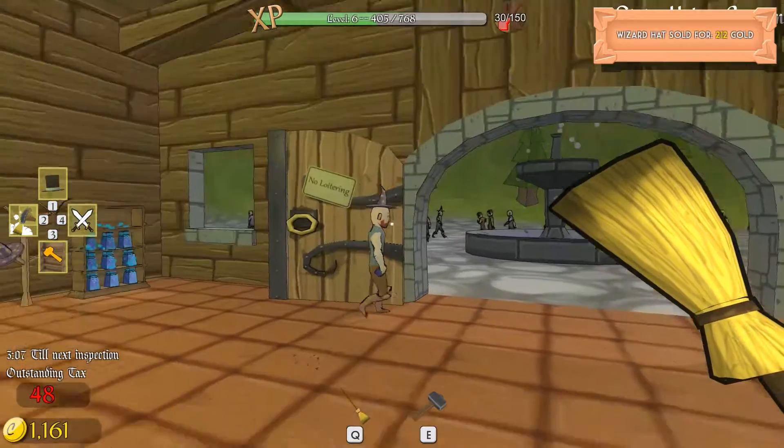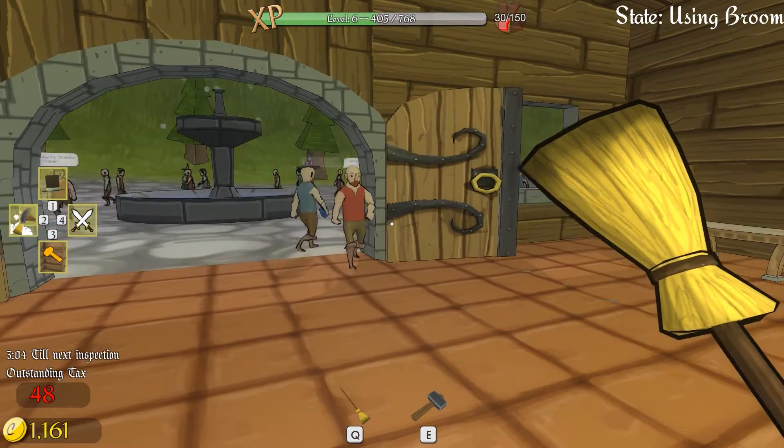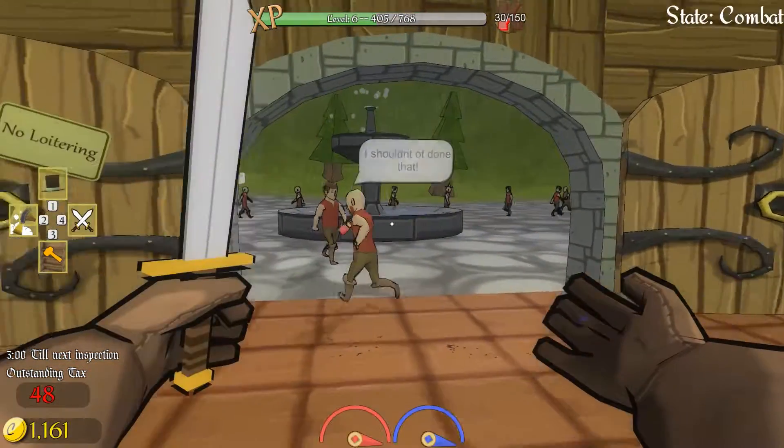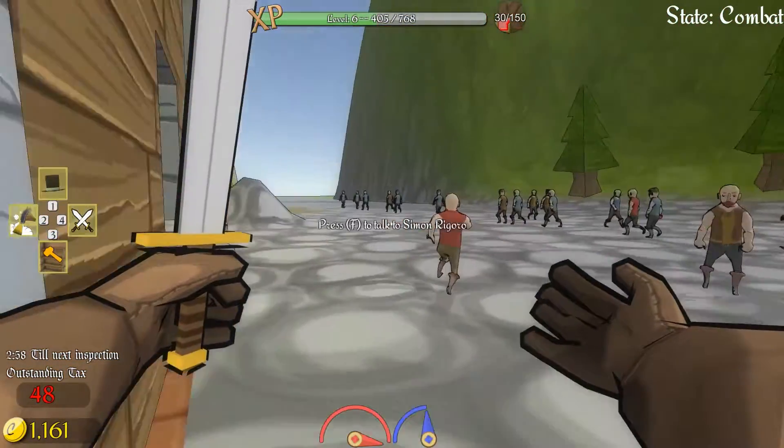I am a good person — I just murdered a thief because he stole from me. Hi, welcome. Can I interest you in a hat? Damn it — he's getting away. Stop.